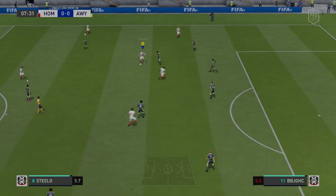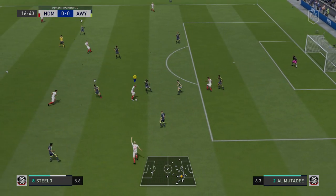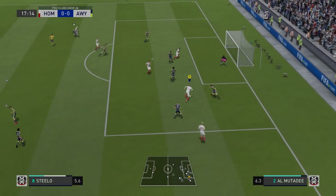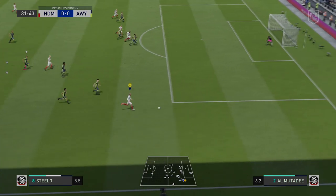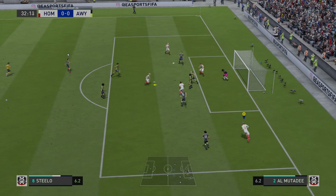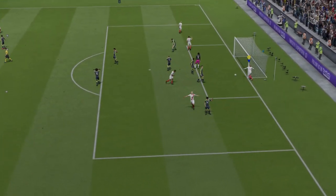Striker and Wings. You want to use the same settings I've suggested for CAM. I won't go into much detail as it's pretty parallel to the CAM in terms of reasoning. One important thing in these positions is beating that final man to create space for a shot at goal or to hit that final pass. Playing on a zoomed out camera makes this job a little bit harder. In these positions you may only get one chance any game, and I believe this camera gives you the best opportunity to make that chance count.